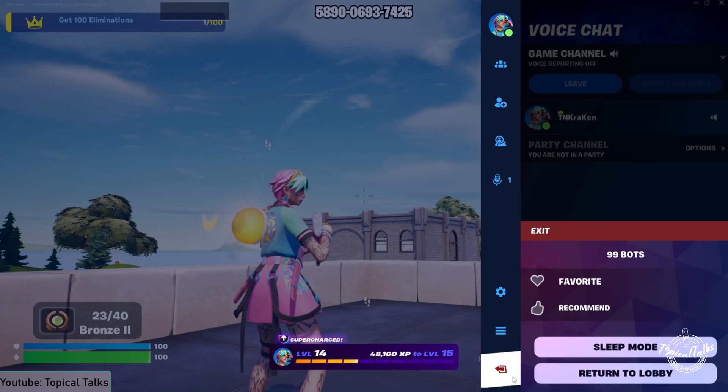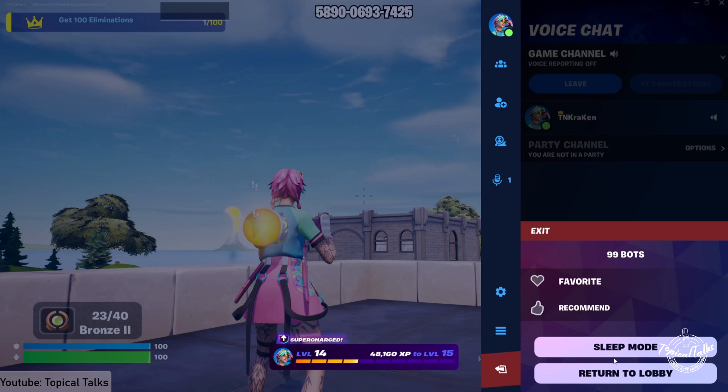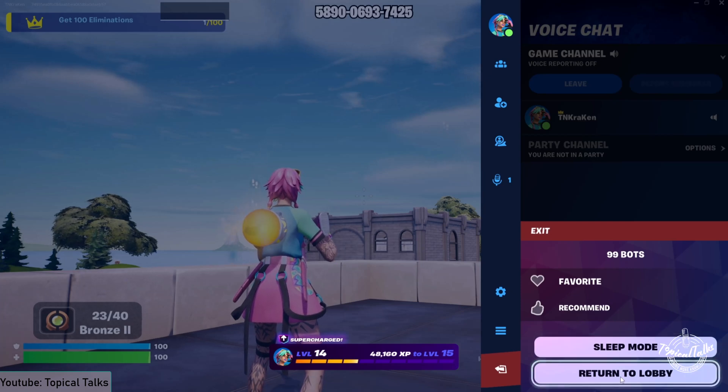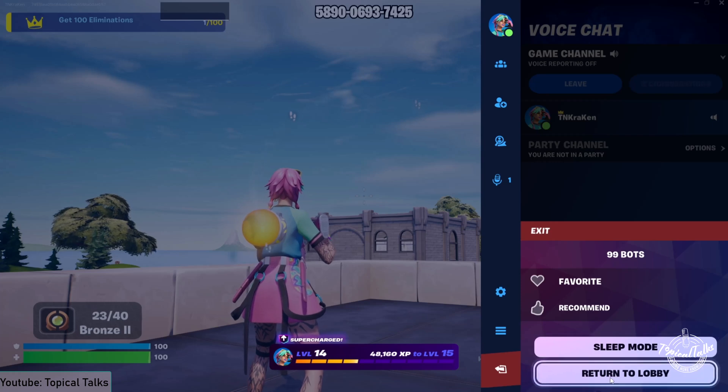After pressing Escape, we need to click on the red icon from the bottom side of your screen. In here we'll see that there are two options: one is Sleep Mode and the other is Return to Lobby. In order to leave the game, we need to select Return to Lobby.